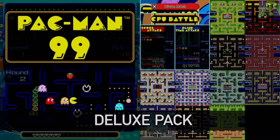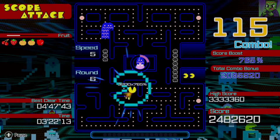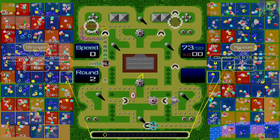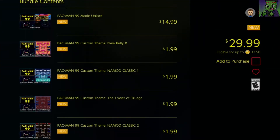So you get the Pac-Man game for free, but then you can also have private matches, CPU battles, score attack, and blind time attack, plus access to the different themes. So that looks like this, and like that, and so forth — there's a good amount of themes.